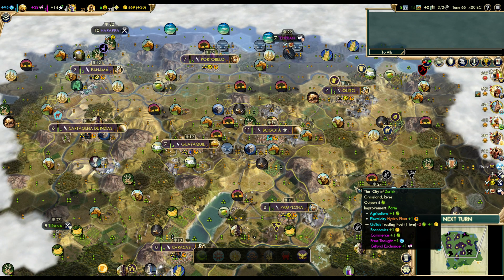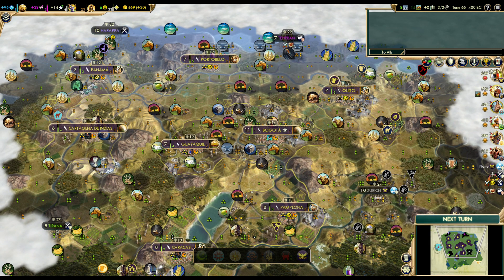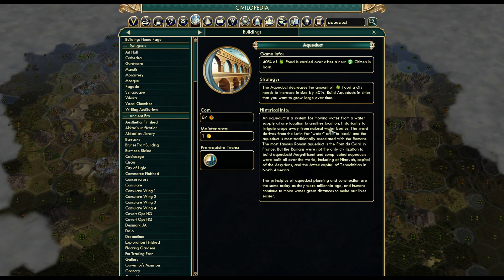It actually seems that basically no, people don't know how aqueducts work — how exactly they function as a building. So I decided to look into it. It's kind of interesting because here in the Civilopedia it says 40% of food is carried over after a new citizen is born. The way I would interpret that is: if you have an aqueduct in your city, 40% of the food it took to grow gets banked and added to your food total for the next population. The next description, however, says the aqueduct decreases the amount of food a city needs to increase in size by 40%. These two things are not the same.